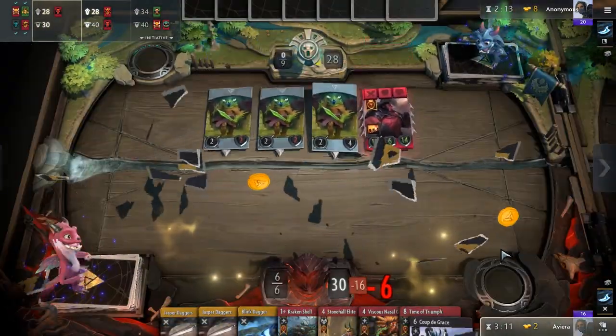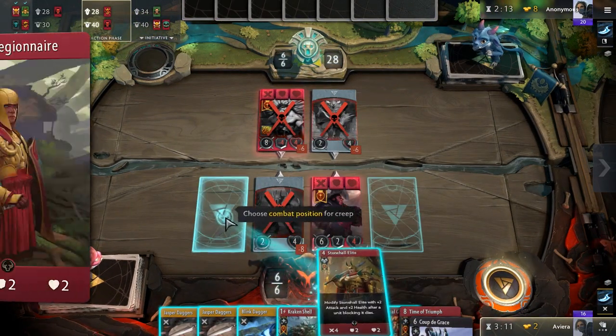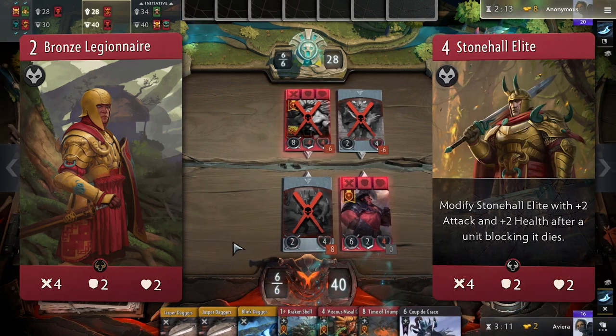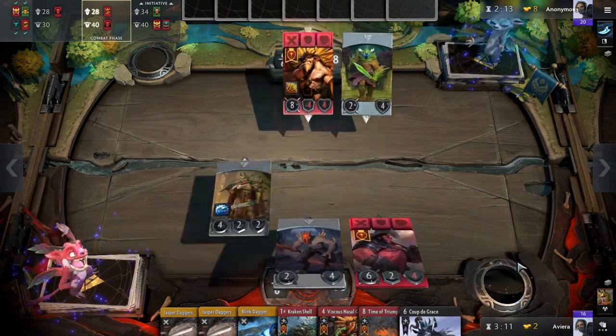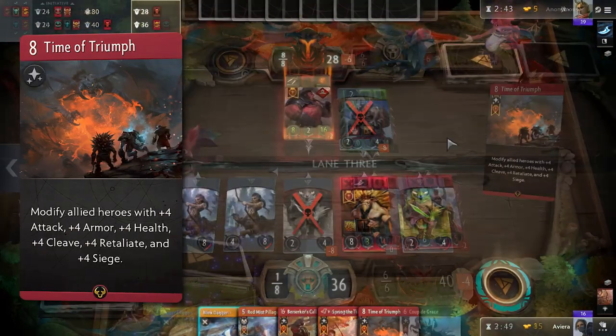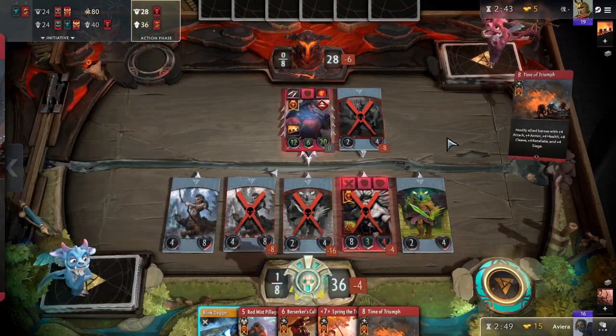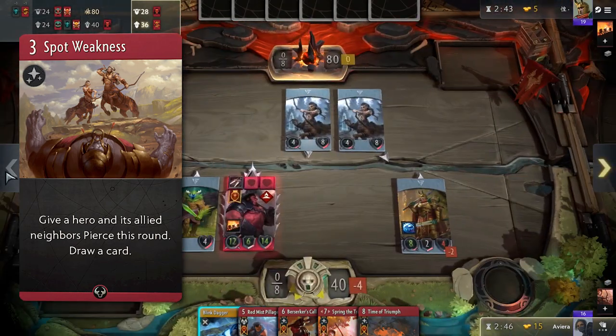For example, Spot can allow your Bristleback to kill Legion Commander on the flop. Likewise, it can allow your melee creeps to kill Bronze Legionnaires and Stone Hall Elites. Since Spot can be played on a hero of any color, Phantom Assassin can kill an Axe and survive if it lines up with him on turn two. In the late game, when your opponent plays a Time of Triumph, Spot can help kill those intimidating heroes by just ignoring their armor. These reasons and many more are why both the Piercing keyword and Spot Weakness are so powerful.